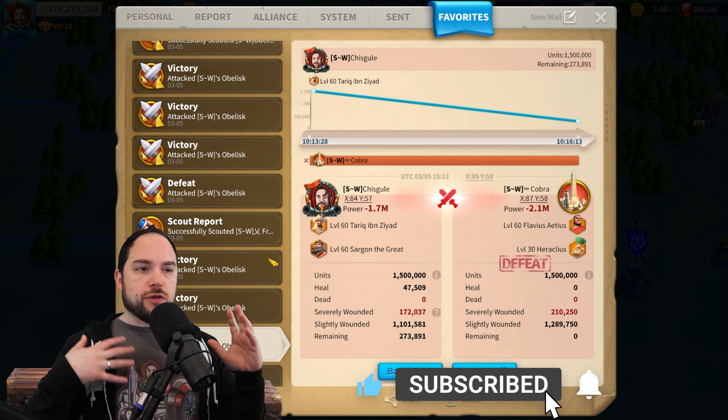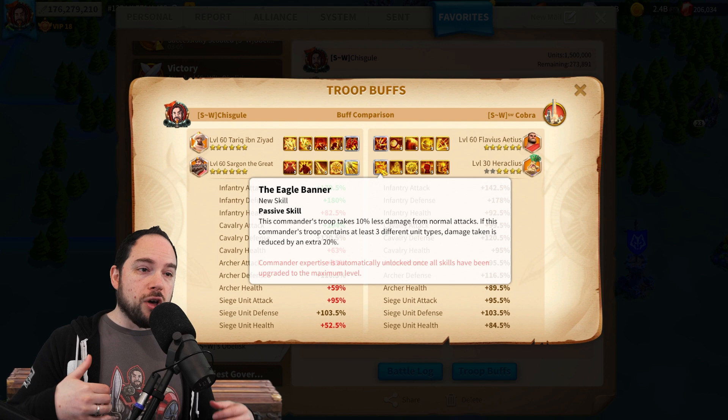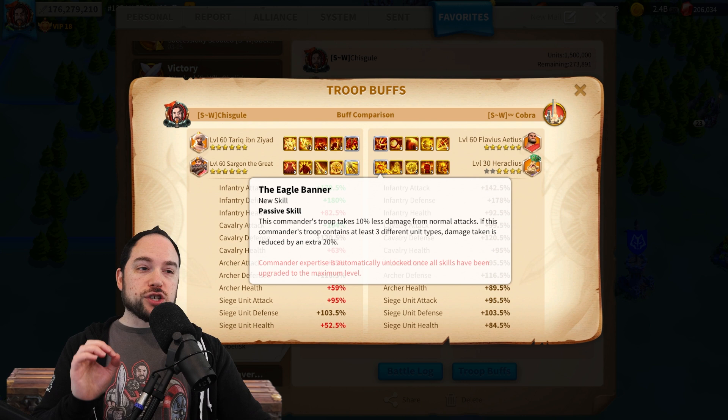People have already keyed into the fact that he is a commander that benefits from multiple troop types. This is actually really easy to see. If you look at his expertise skill, he does get a slight boost when you have three different troop types represented. That's actually fairly difficult to accomplish. Before I get into why the multi-troop thing is really weird, let's just talk about what the boost is: an extra 20% normal attack damage taken reduction. In order to see this, you have to look at the details of the report.